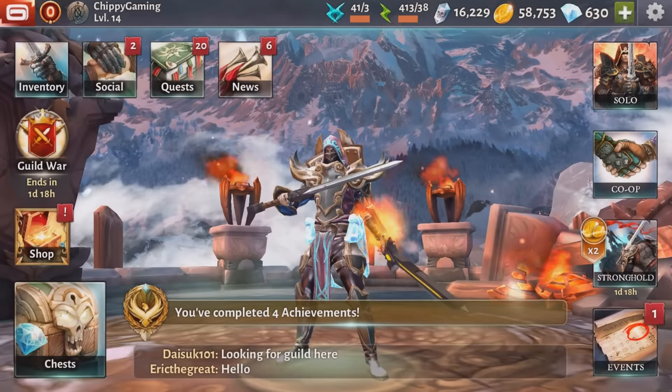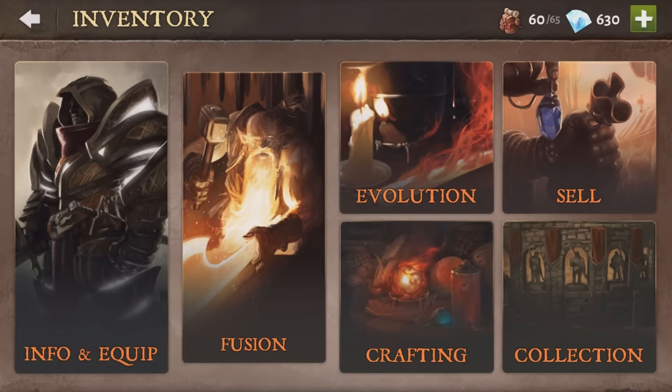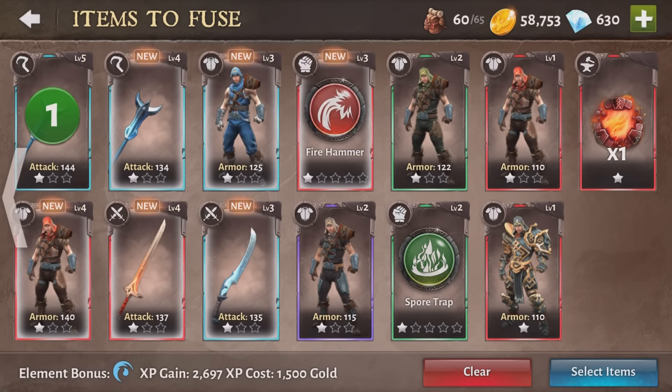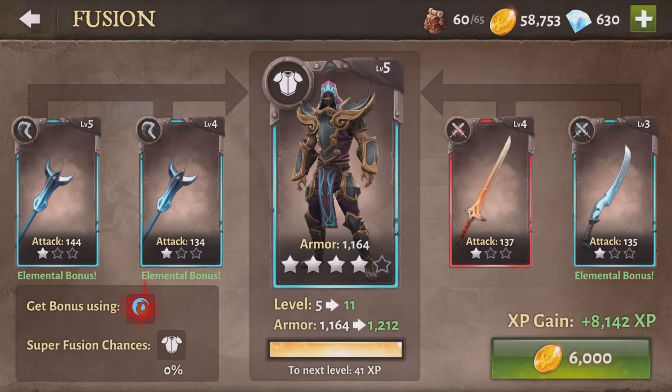Now, the second feature that makes this game so great is the loot. After each mission, you'll be given a collection of loot that you can use for your character. This will include new swords, crossbows, shields and spells. You can pair these with your character to play the game how you want to play it.